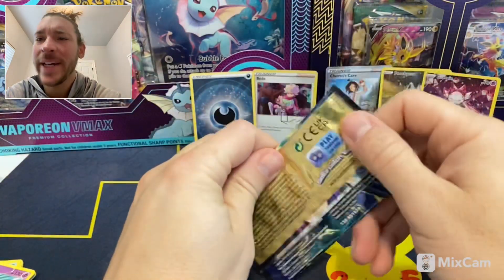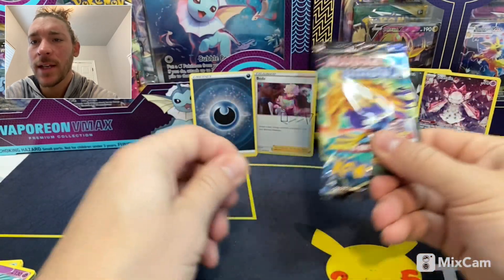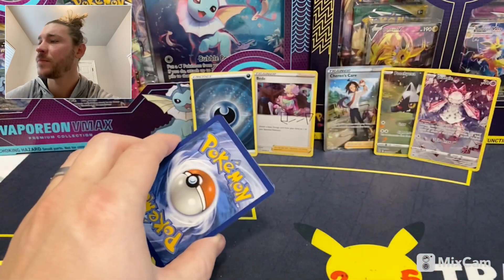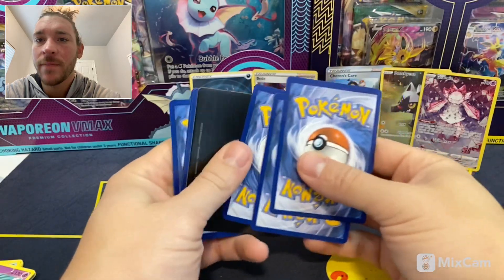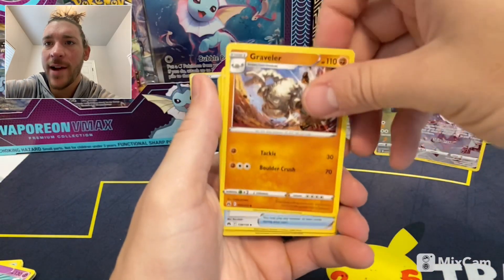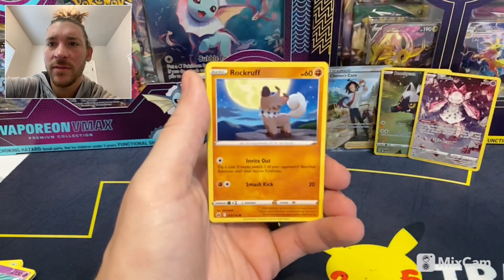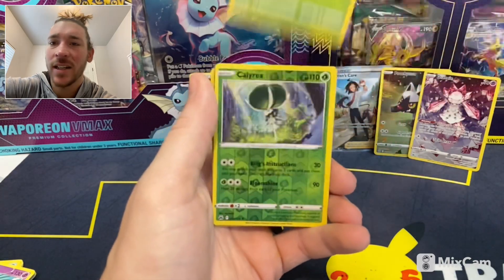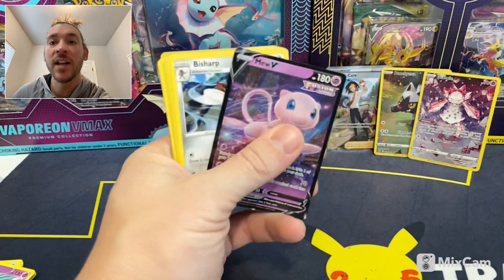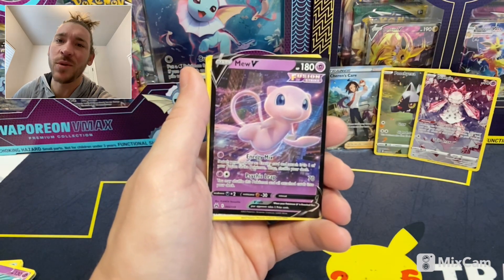Can we get a little last pack magic? Here we go! V-Star Marker, Bisharp, Graveler, Pokemon Catcher, Shinx, Pancham, Snom, Rockruff, Tangela. No last pack magic... oh wait, we DO have last pack magic — Mew V Ultra Rare! Okay, we'll take that. Stay tuned, subscribe to the channel, hit the like button. You do not want to miss the second ETB of Crown Zenith. See you on the next one!